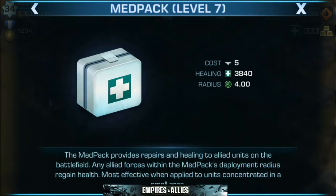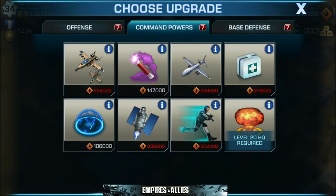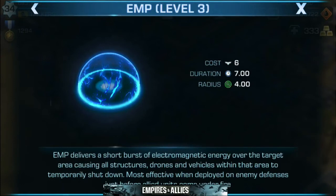Next up we're going to take a look at Med Pack. Med Pack is pretty simple — when you drop a Med Pack, it provides repairs and healing to allied units on the battlefield. Any allied forces within the Med Pack's deployment radius will regain health. Most effective when applied to units concentrated in a small area. When you drop a health pack down there's going to be a radius of effect, and anything within that radius is going to get a health boost. Next, let's take a look at EMP — I have mine up to level 3. The EMP delivers a short burst of electromagnetic energy over the target, causing all structures, drones, and vehicles within the area to temporarily shut down. Most effective when deployed on enemy defenses just before allied units come into fire. This is your stun — when you drop the EMP, whatever unit you drop it on is going to freeze. Send your troops in and take out that structure.